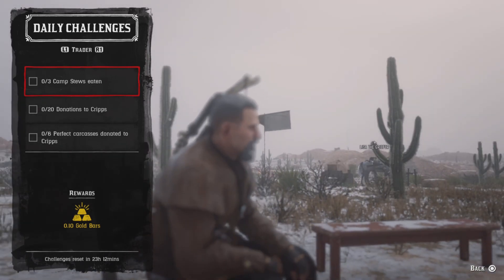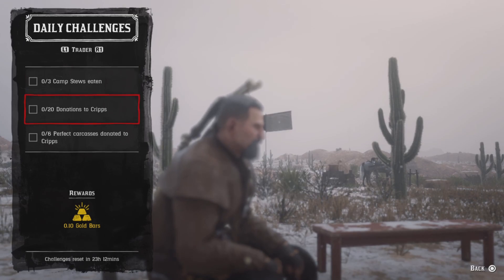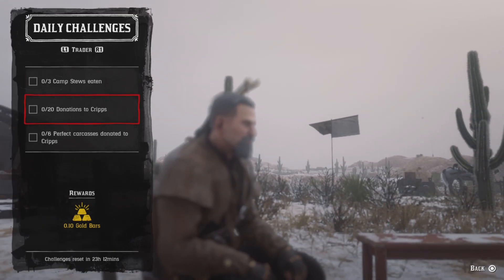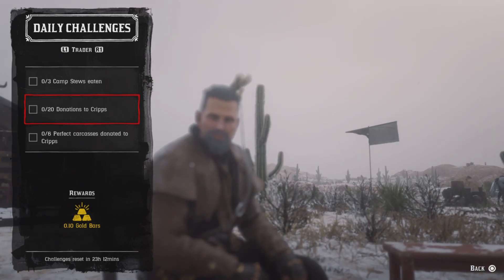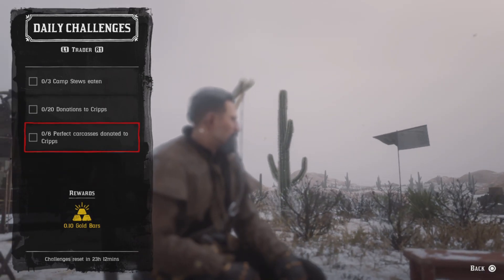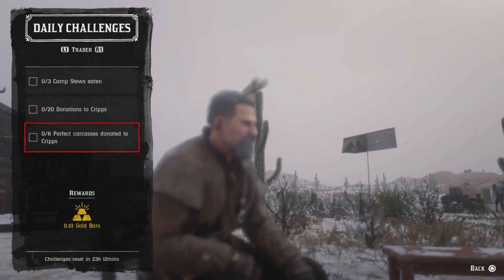For three camp stews, go to your stew pot and eat three camp stews and that challenge will be completed. For 20 donations to Cripps, you can donate anything — once you donate 20 items, that challenge will be completed. For six perfect carcasses donated to Cripps, just donate any six perfect animal carcasses and that challenge will be completed.